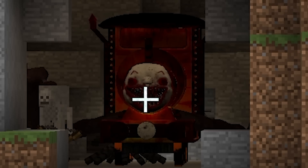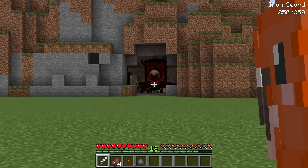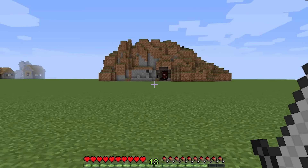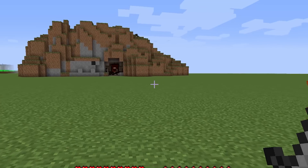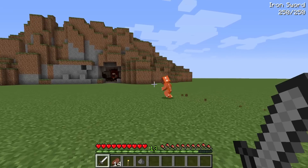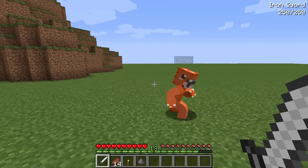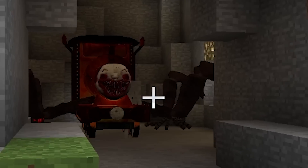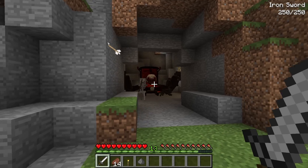What the heck, Dino, what is that? I have never seen that before in Minecraft, we gotta go check it out! Are you sure that thing could be dangerous? Yeah, I know, but we have to check it out because it's right in front of our newly built house. Oh you're right — whoa, there's mobs in there!